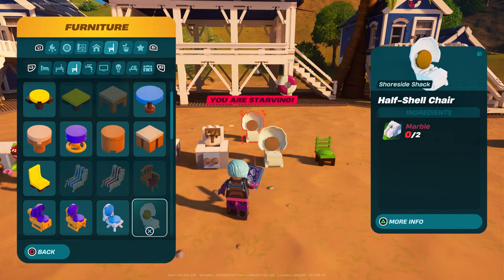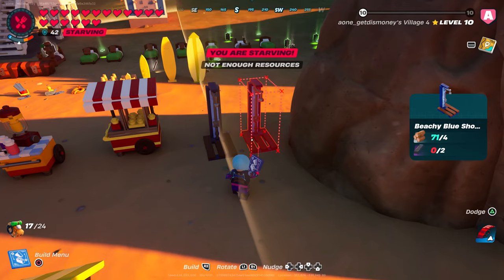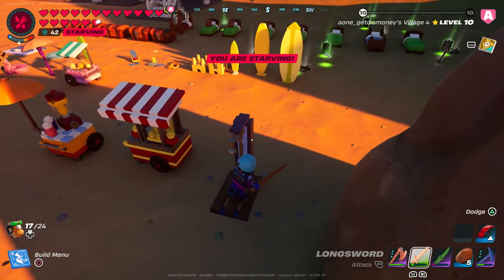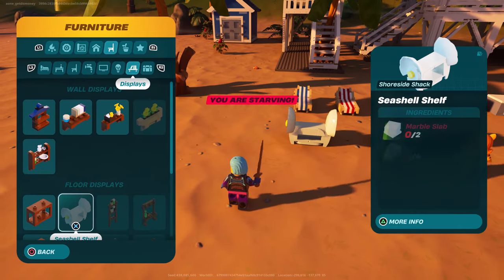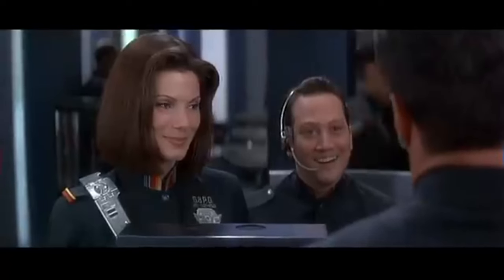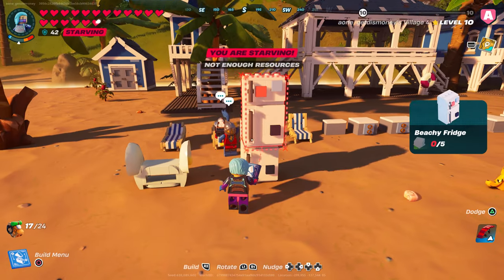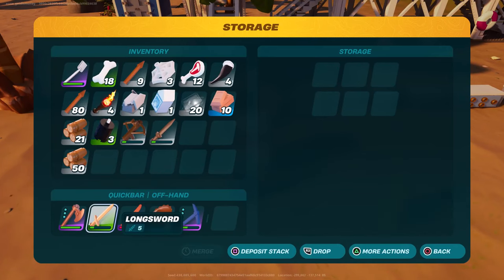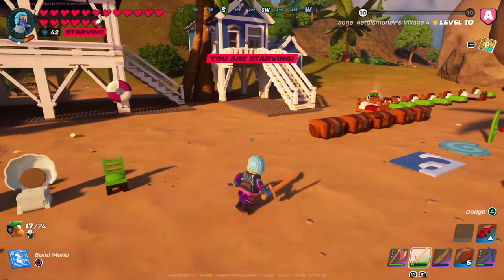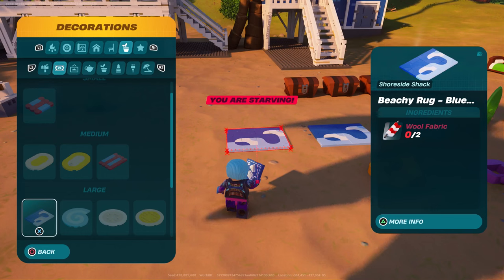We also got the Half Shell Chair which requires marble, the Sea Green Chair, and the Beachy Blue Shower — though you can't really interact with it. There's also a Seashell Shelf with three seashells on it. The last furniture item is the Beachy Fridge, which only holds up to six items. That covers all the furniture items from the Beach bundle.